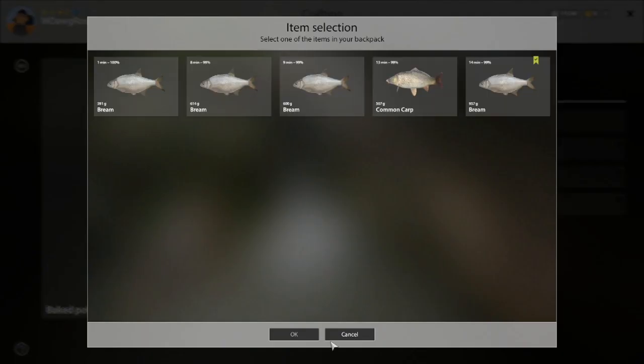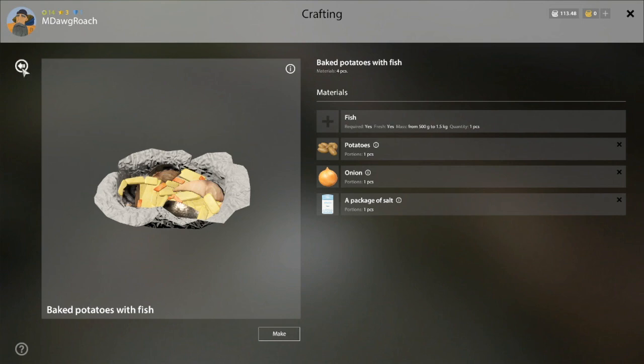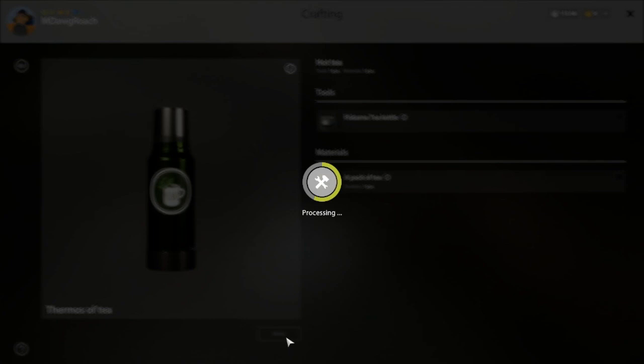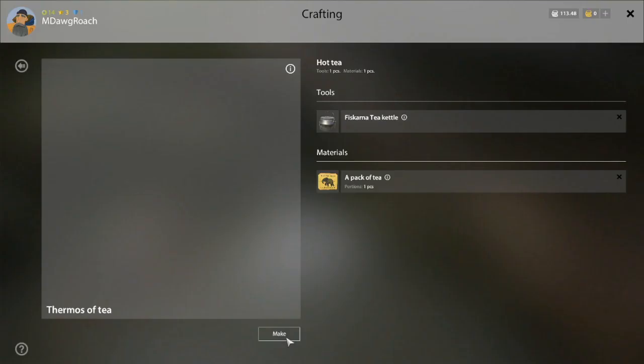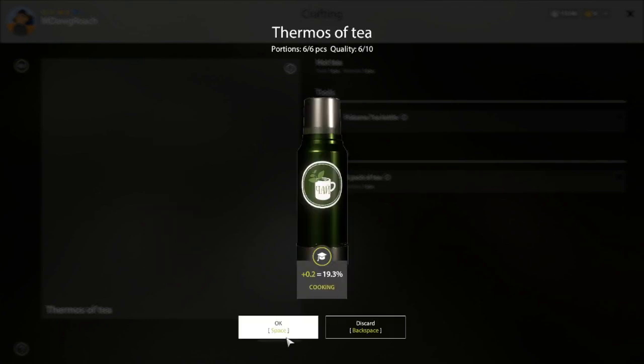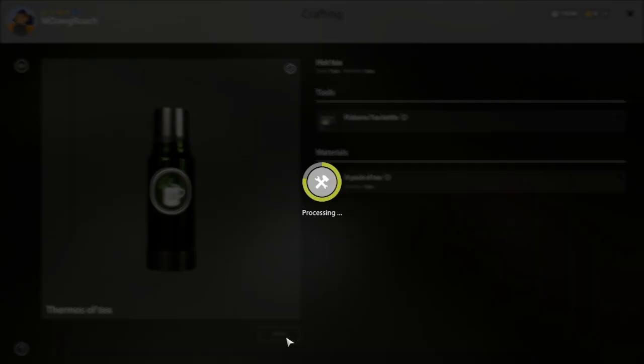It was onion, and we do have fish we can use. Let's go to the bottom of the list. We have tea we can make — let's just cook here for a minute. Here we go, just put it down.